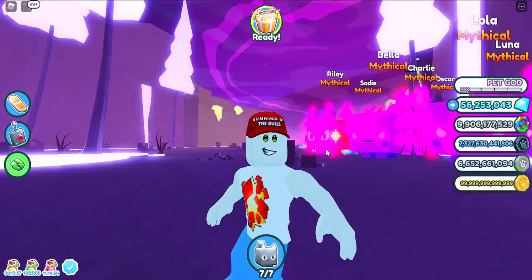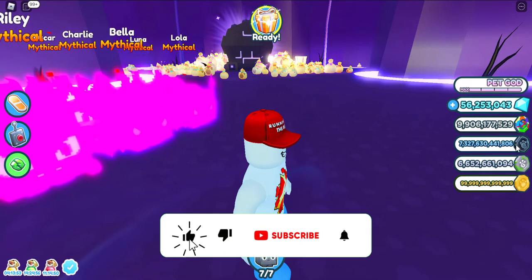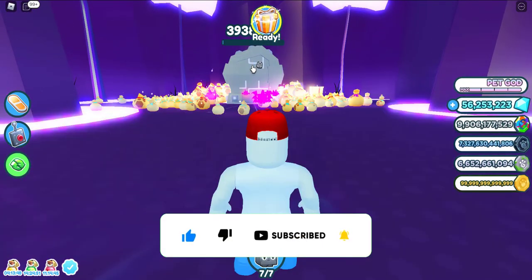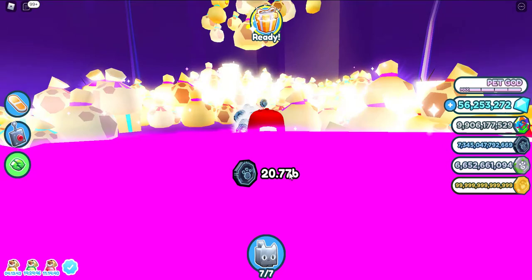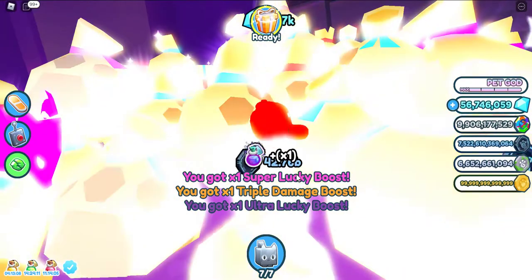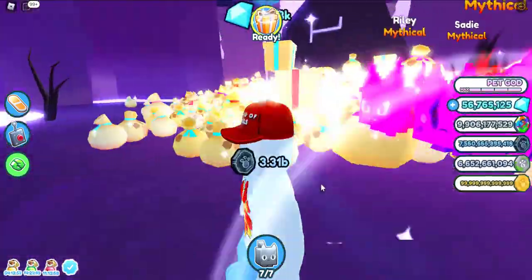Welcome guys, today I will show you how to hacker fuse. You need to collect too many black coins and I will block too many of these black walls. There are too many bags you are seeing and I will collect all of them faster and faster. Collect again and collect four diamonds at the same time.